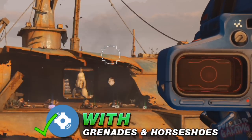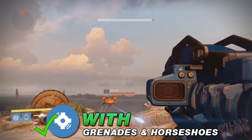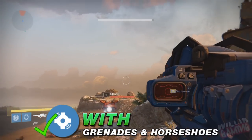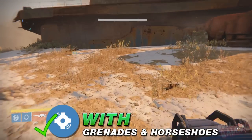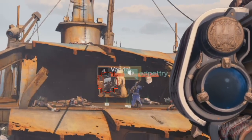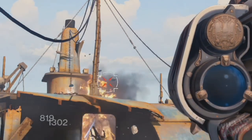In this next bit of footage you'll see me using the Valedictorian, and this rocket actually has Grenades and Horseshoes. As you can see, when I shoot near the target it will explode with proximity. I'm not actually sure why it's called Grenades and Horseshoes — it should just be called proximity. I'm sure there's something Bungie did there. Let's take a look at the Gjallarhorn now. The Gjallarhorn doesn't have proximity on it — at least that's what we think.